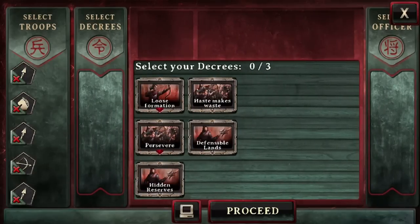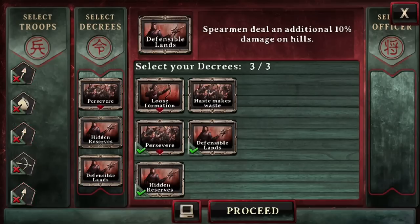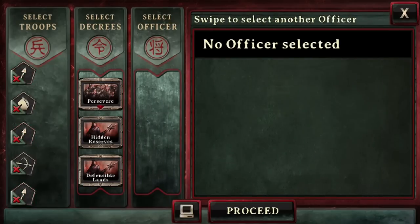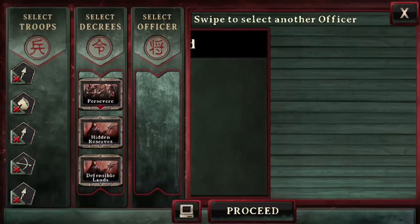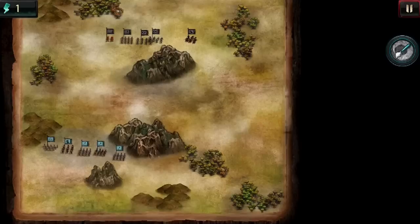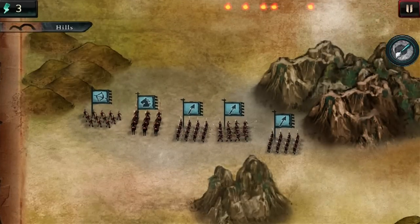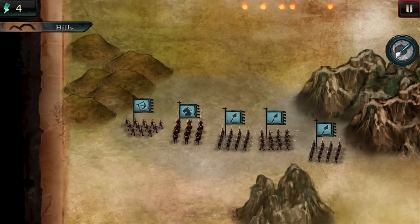Get to it, lads. I can select the decrees, which is going to be: persevere, hidden reserves, indefensible land — and my officer. Swipe to select another officer. I guess my officer is still out for the count — still wounded. I don't care, I'm going to nail them. Oh well, we're a bit more equally classed this time, I suppose.